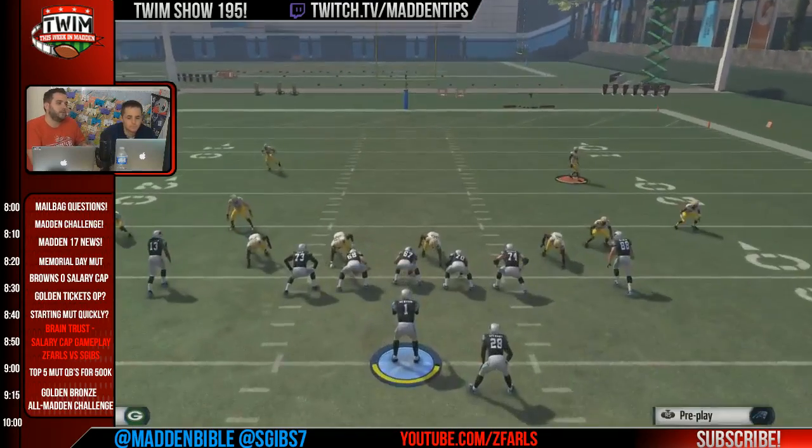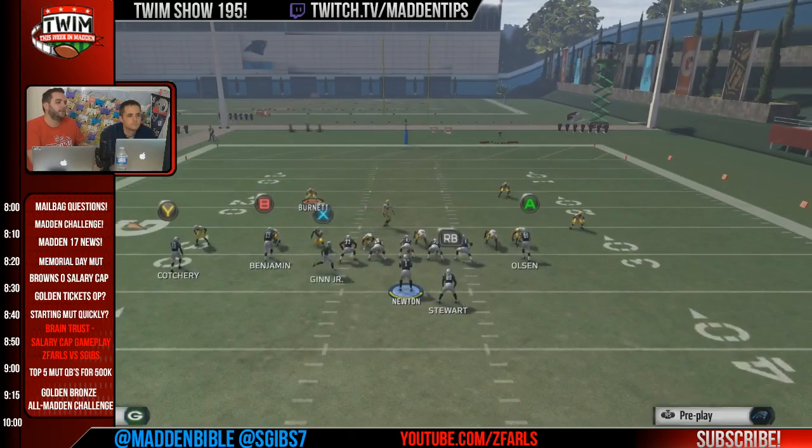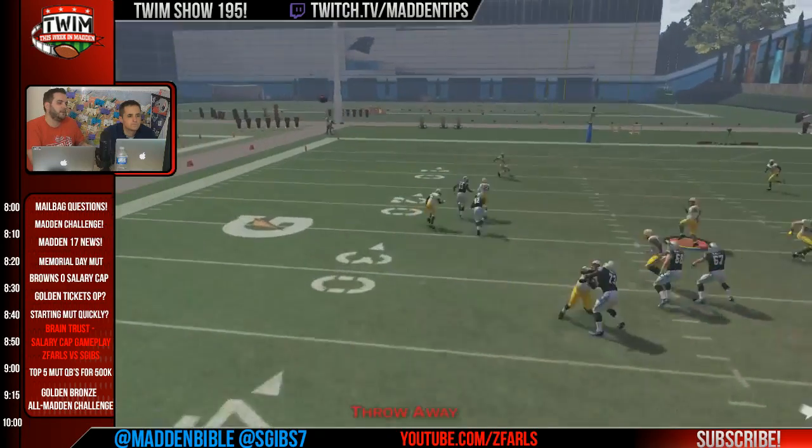If you go to cover two, guys that have been watching the stream recently will know about the uber dot. The uber dot is really effective downfield — you get a lot of different passing options out of this.